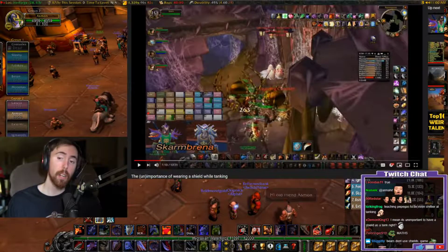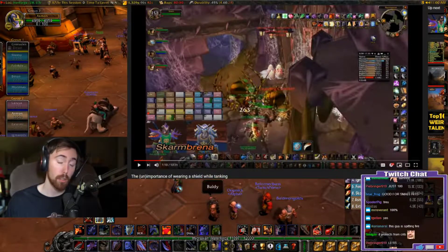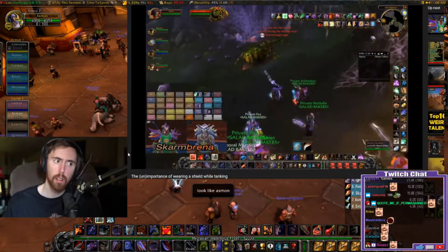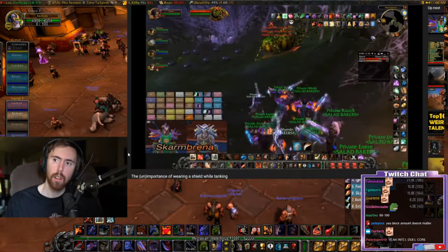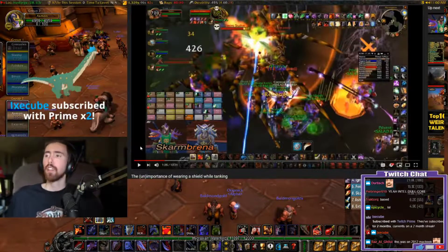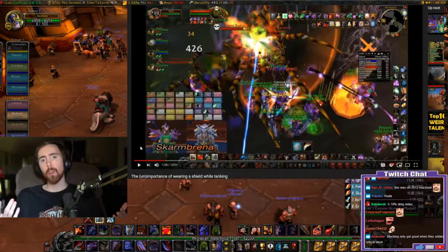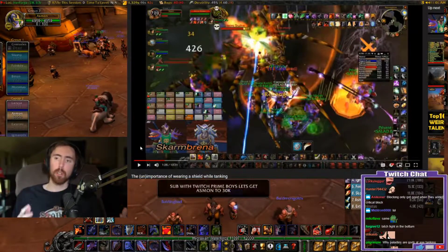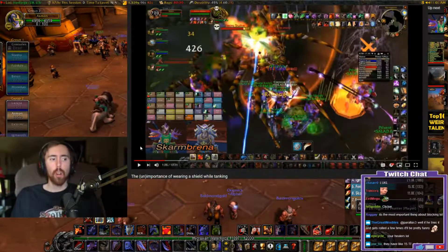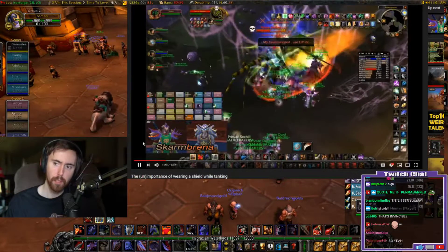The most important thing about a shield is that whenever you block an attack, that attack cannot crit you and it cannot crush you. A crushing blow does 1.5 times normal damage and a crit does twice normal damage. So if blocking only affects your armor and reduces the blocked hit by 100, some people might say 'who gives a fuck about that' - but the crit and crush immunity is the key mechanic.